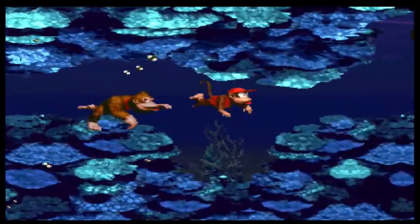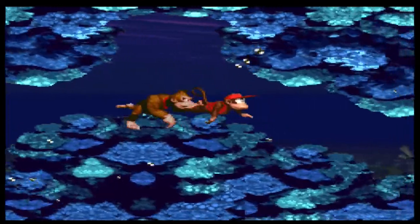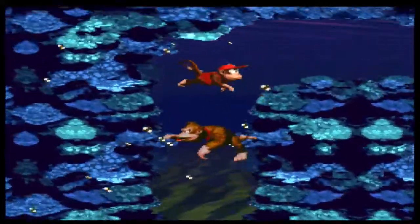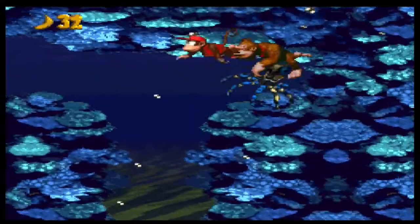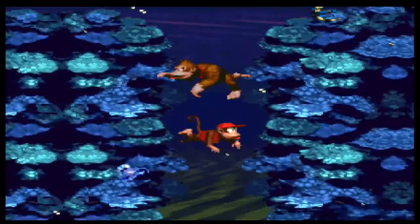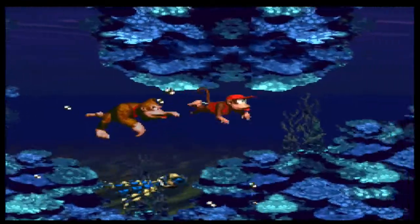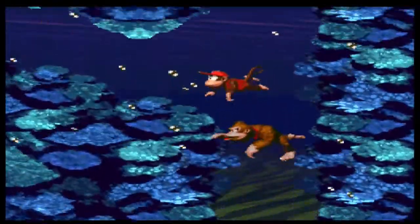Anyways, the whole point of this level — these blue octopuses are going to chase you. They usually like to hide in these little areas, so that's where they stop. You pretty much just got to race, get out of the way, essentially just go. And we got out of the way! There's no bonus area, so don't worry about that. Just swim as fast as you can to get out of the way.